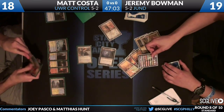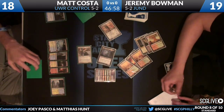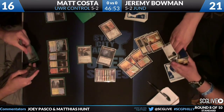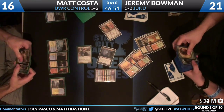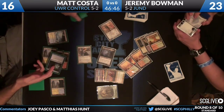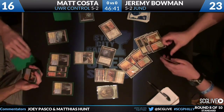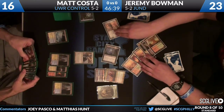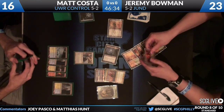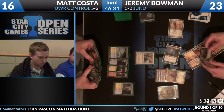A Huntmaster of the Fells off the mana generated from that Keyrune - one of those nicer plays. Matt Costa has a Supreme Verdict in hand, and unlike some Blue-White-Red decks he's running two Supreme Verdicts in the main. The question is what's going to be enough threat for him to fire off the Supreme Verdict. Huntmaster puts pressure on, but if you know Costa at all, he's probably going to play that card as sparingly as possible.